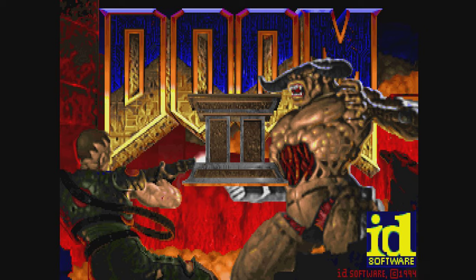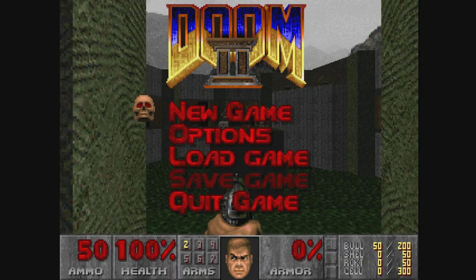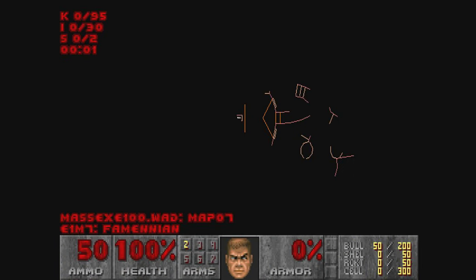Mass Extinction by Nicholas Monti is an upcoming megawad for Doom 2. So far it's very Doom 1-ish. I'm playing map 7, on Ultraviolence. This is my SDA — Femenian is the name.